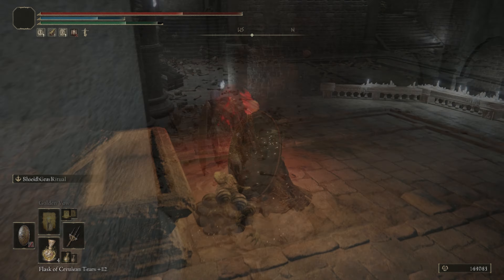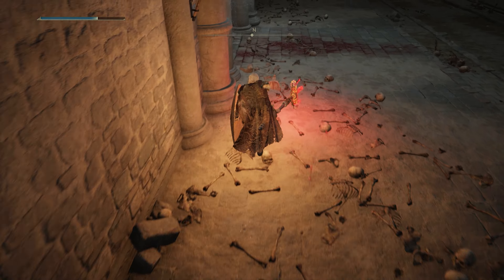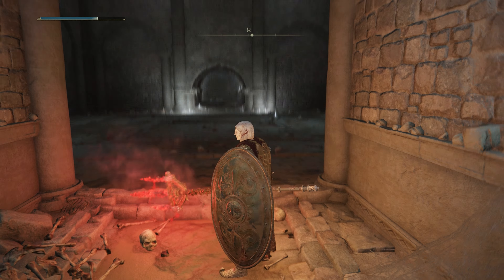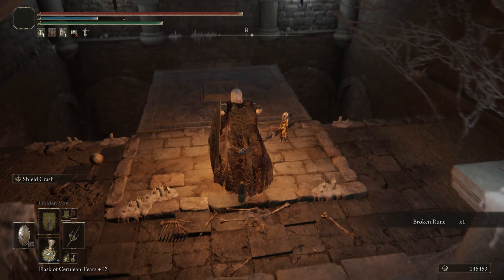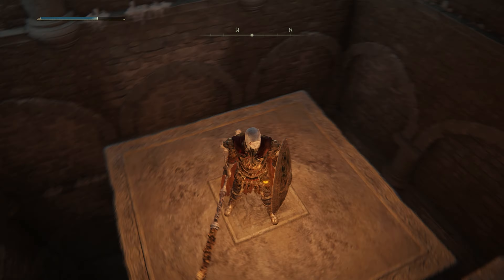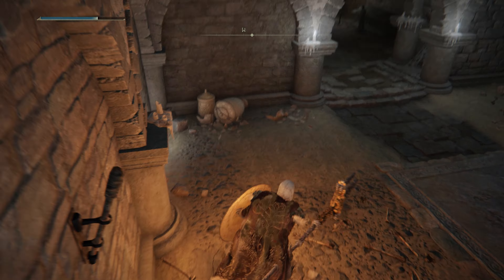But wait, there's more. Instead of riding it down, you're going to want to hop on top of them until you get to this altar on the other side. Then you can follow the path back to the trap room.